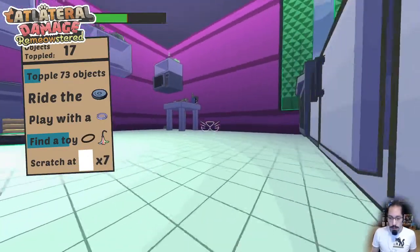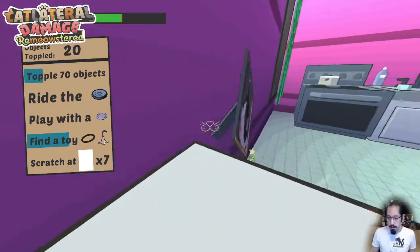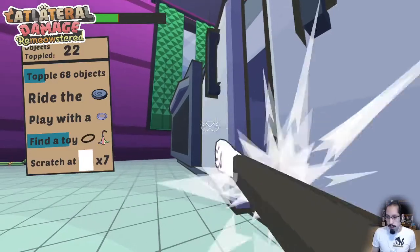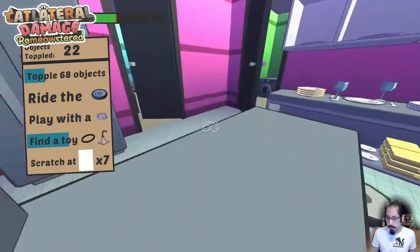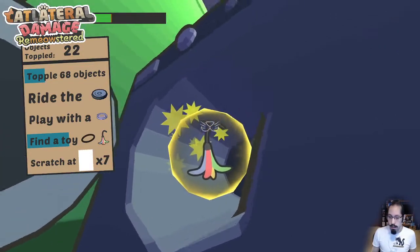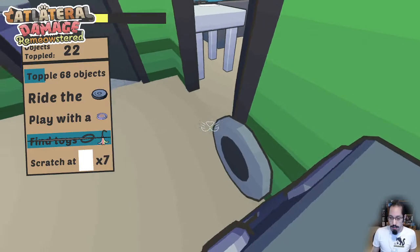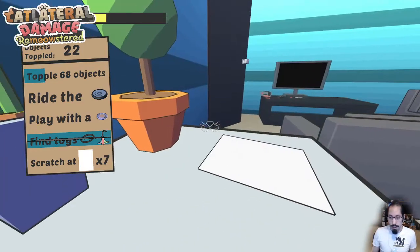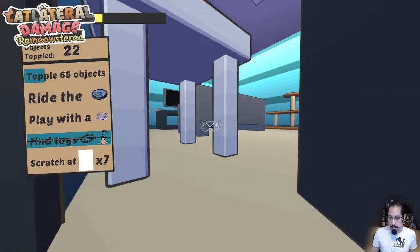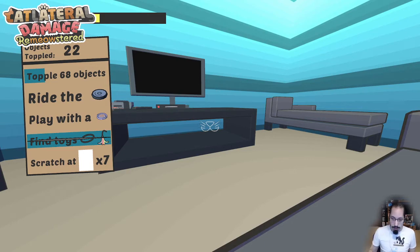For toy goals, sometimes they'll show up hidden inside other objects — so you can open cabinets to find objects inside. There's actually a bug where the doors are kind of wonky that I need to fix. I actually opened the washer or dryer and found the toy in there — I think that's the first time I've ever seen a toy get placed inside a washer or dryer.